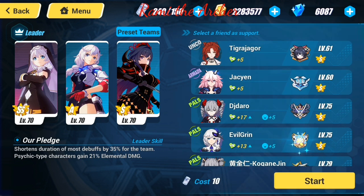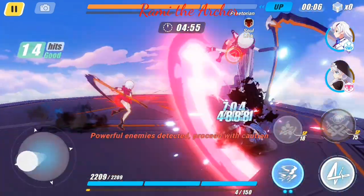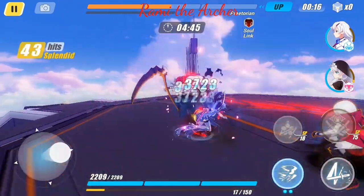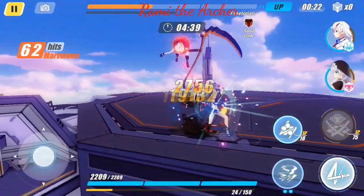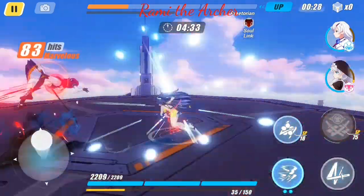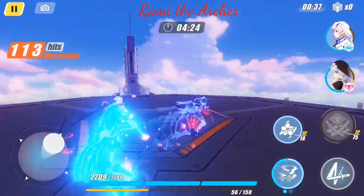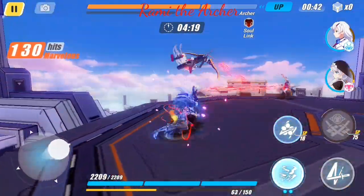Now we are ready with our mission so let's do it as fast as possible. As you can see, they have a red line between them, so we need to make sure we are killing both of them at the same time. We need to clear it as fast as possible because there is a timer under their HP, and if that timer runs out before we clear it, we won't be able to complete the mission.